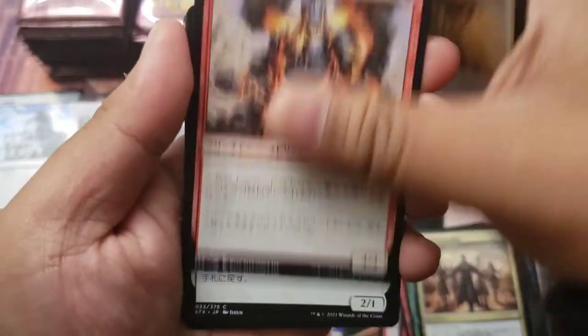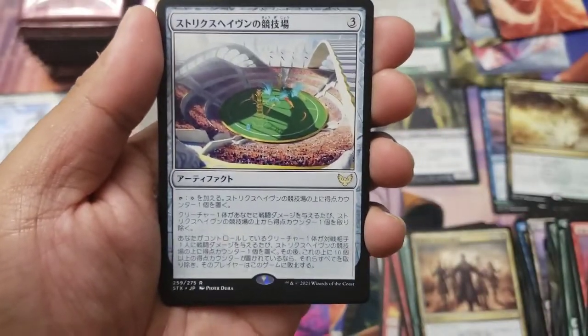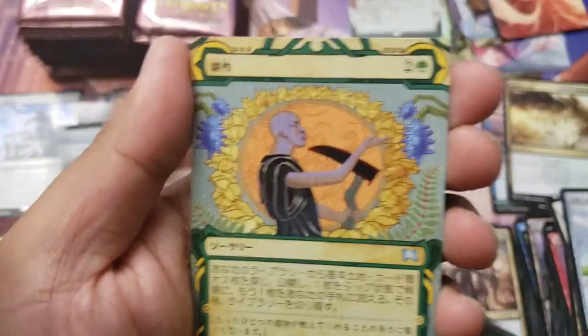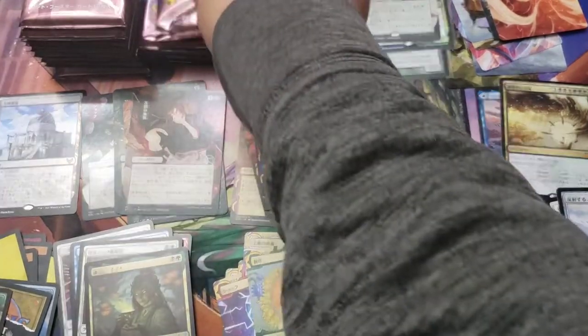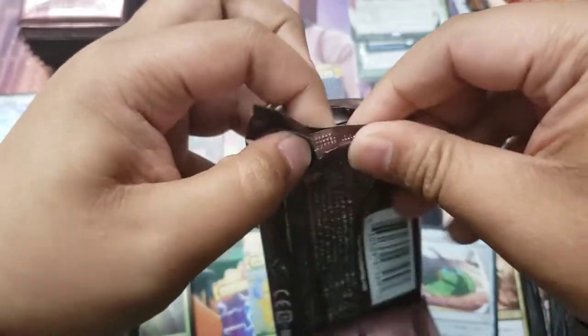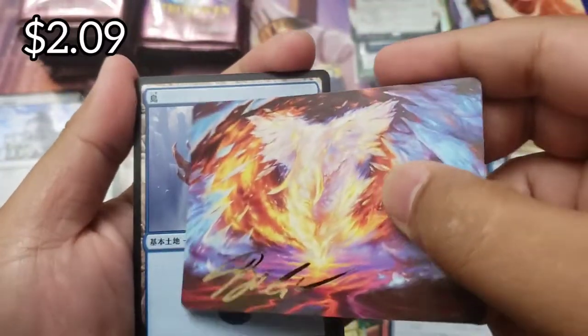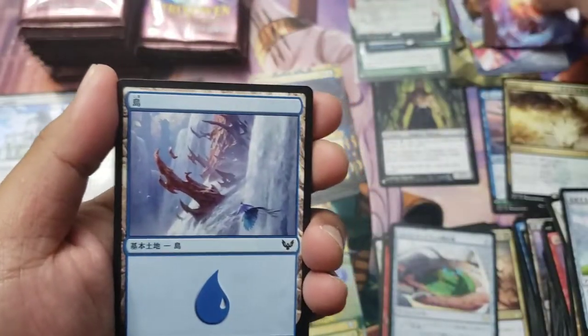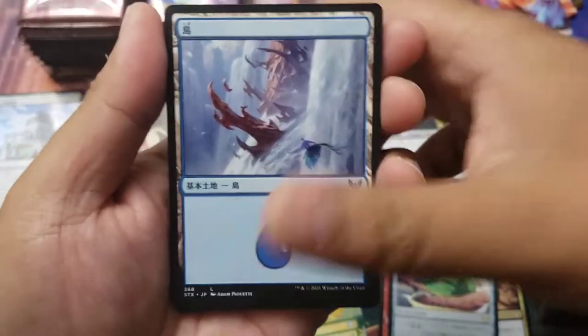Strixhaven Stadium with a Cultivate followed by nothing. Next pack - going for the pack speed run, I'm currently in last place. How you guys been? Oh - two sign art cards! This is a good box. Is that Magma Opus? Very nice - love the sign cards.